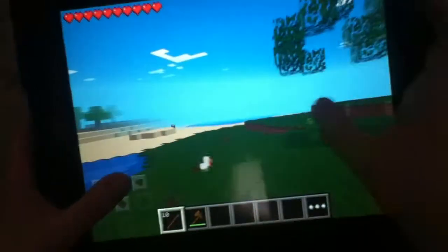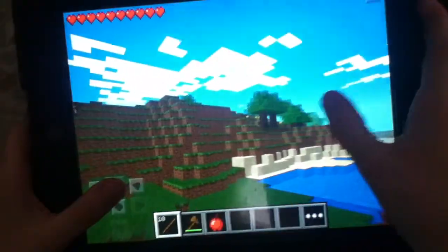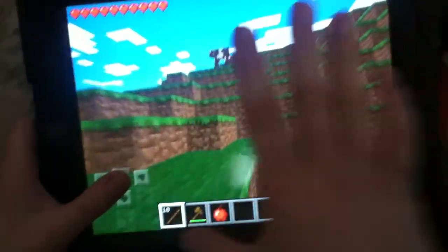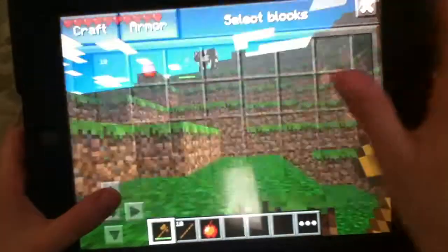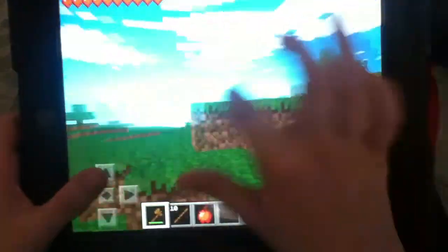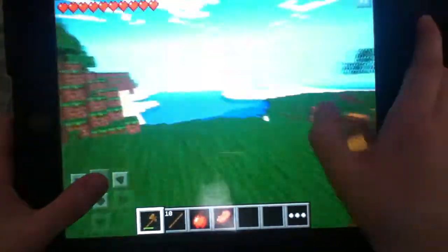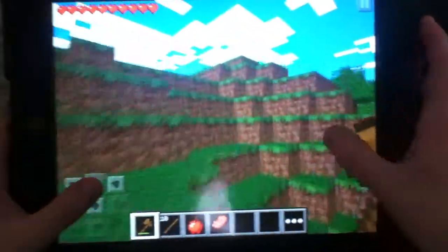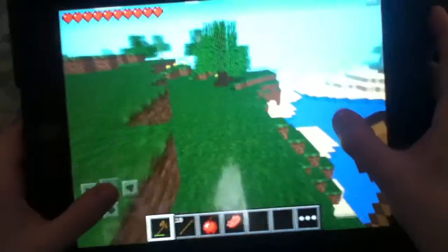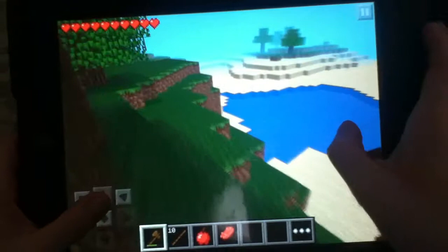I just ran out of wood, so I've got to go find some more. Oh, there's an apple — you can eat that if you're a little low on health. You get them by busting leaves, and after you take all the wood out of a tree you'll get saplings and stuff sometimes. I'm going to kill this cow for meat, and I can also kill it for its leather. There, I just got meat. Now I'm going to go cut down those trees over there so I can finish my house.